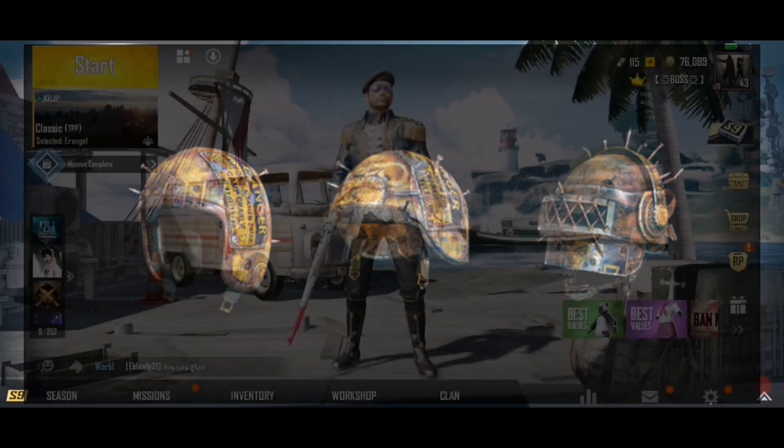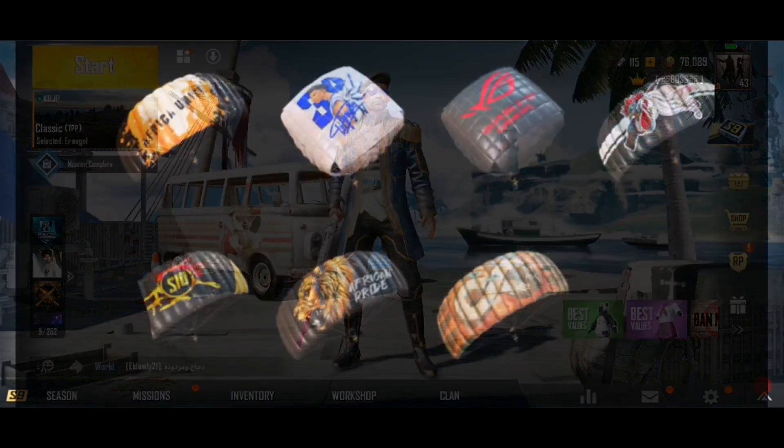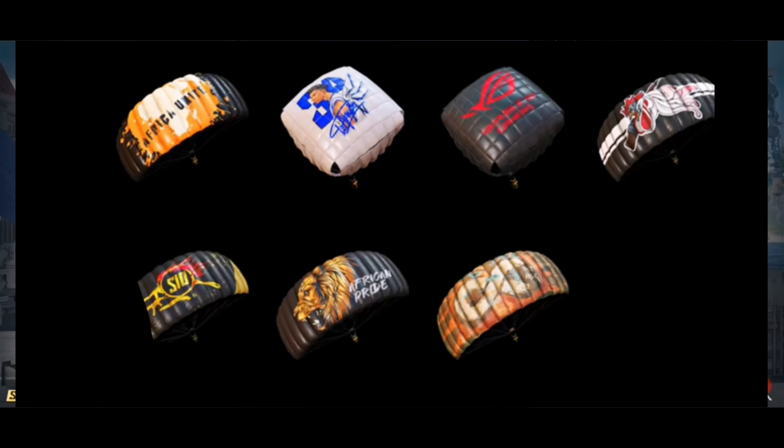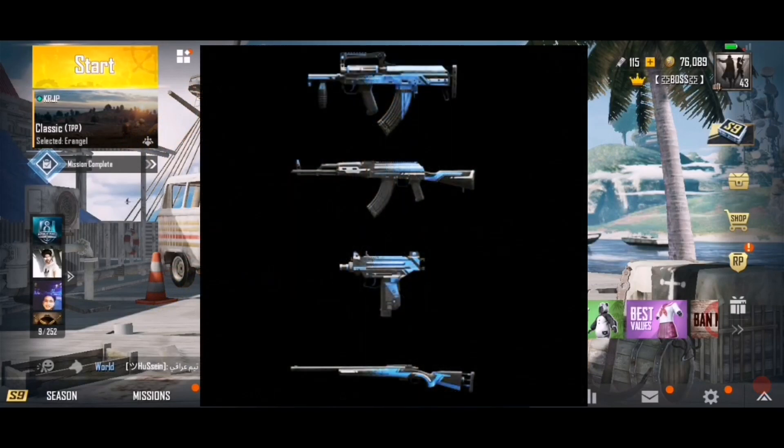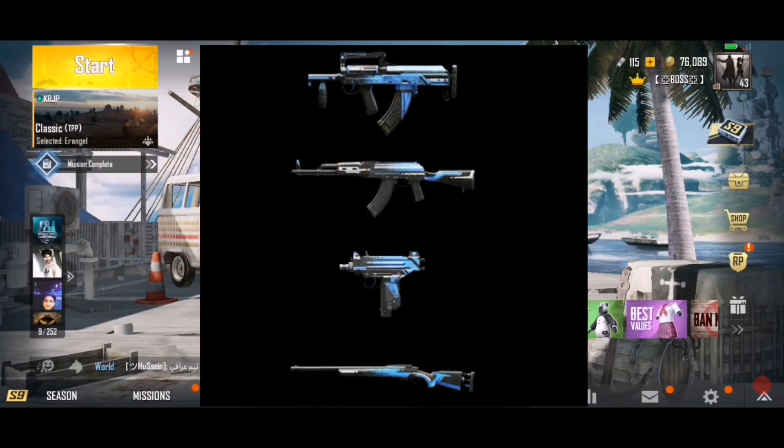Now let's talk about the parachute — we need a parachute, and we need to get the right skin in season 10. I hope you get it. So here are the gun skins.